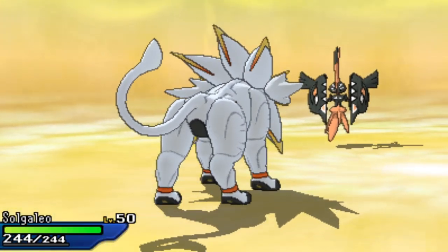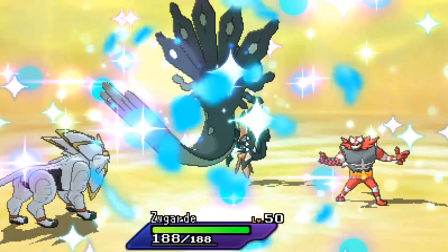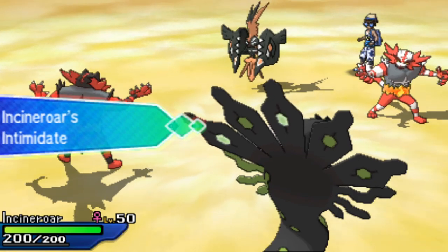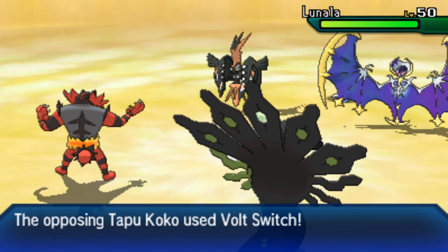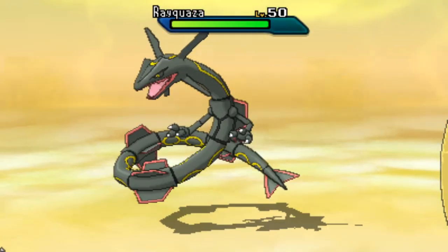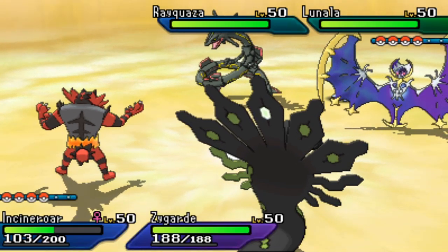When your opponent uses Fake Out and you go for U-turn, you're in a much better position — you can adjust your board and apply pressure rather than sitting stagnant. Tapufini switches out and a nice pivot into Zygarde, anticipating an Electric-type attack. Solgaleo switches back out for Stew, biding time and getting another Intimidate from Incineroar onto the opposing Incineroar. Tapukoko's Thunderbolt is soaked up by Zygarde, resulting in a nice position for Stew.